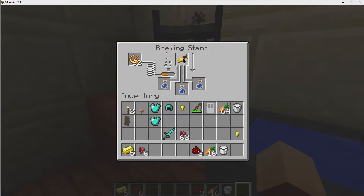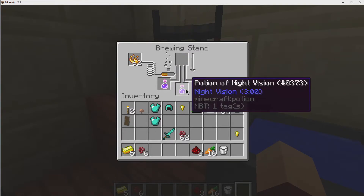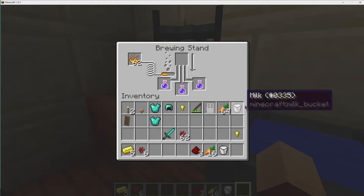The next thing I have to do is put this golden carrot in, and it's going to be brewing and it's going to make us a night vision potion. The night vision potion it will make is a three-minute version. There's also an eight-minute version, which I'll show you how to make as soon as this processes. Now, as you can see, it's processing and it turns into a potion — it says right here: potion of night vision, three minutes.